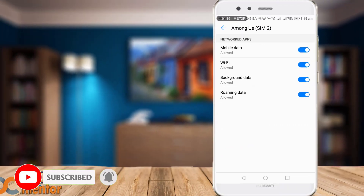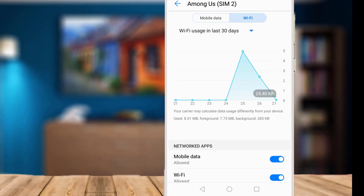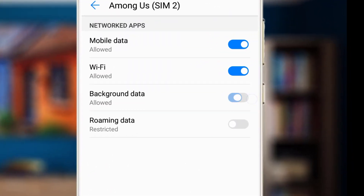In the network settings, make sure to allow background data and roaming data. Also switch to the Wi-Fi network, and enable these two options for the Wi-Fi network as well.